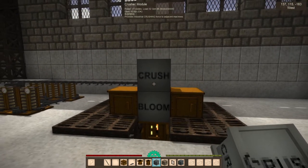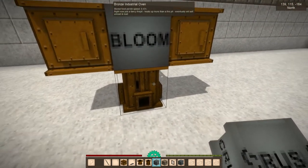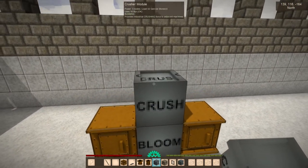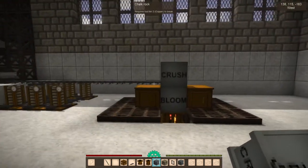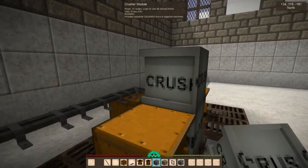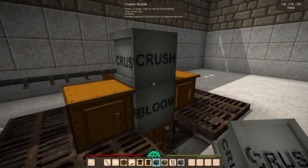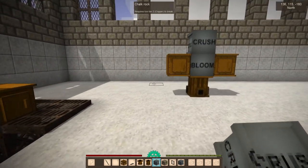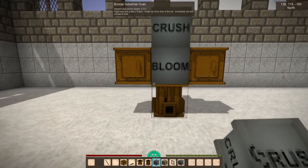Anyways, that's how you build it. You need enough heat underneath, and you need your crushing on top, and power. The power on this one is going into the back of the crusher, and because these blocks allow power to share between them — yeah, that's how you make your Bloomerie machine.